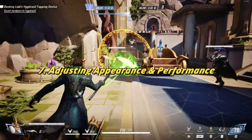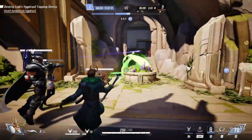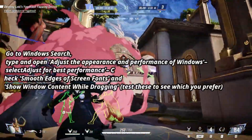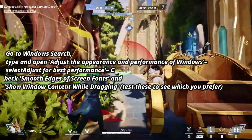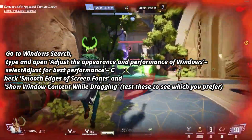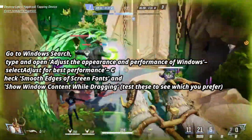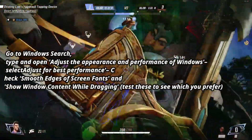Restart your PC once done. Number 7: Adjusting appearance and performance. Adjusting visual effects can free up system resources. Go to Windows search, type and open 'Adjust the appearance and performance of Windows', select 'Adjust for best performance'. Check smooth edges of screen fonts and show window content while dragging. Test these to see which you prefer.